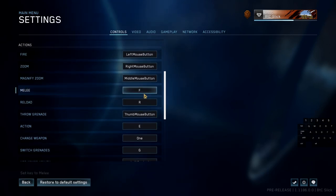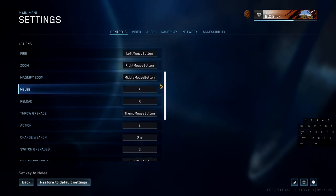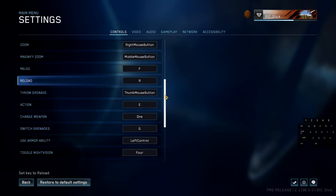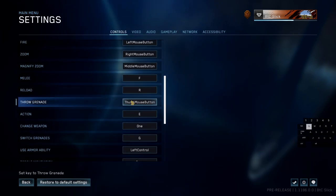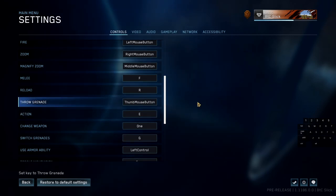I have my melee set to the F key — it's right to the right of D, so it feels very natural. You're just running around and you punch immediately. Reload I still have set to R. For grenades, I had it set to Q for a while but I changed it to my thumb mouse button — the side button on a gaming mouse. You can get one cheap at Walmart or Amazon for around $10. While you're looking around with the mouse you just tap the button and a grenade flies out. It feels a lot better.